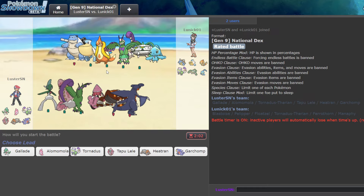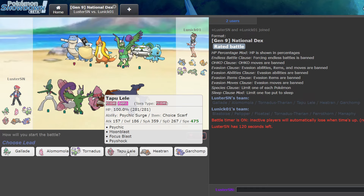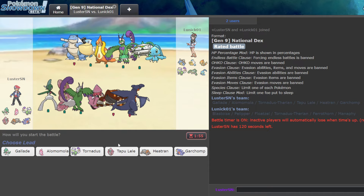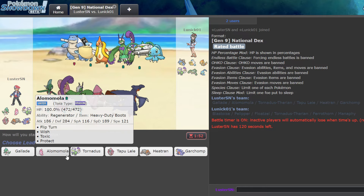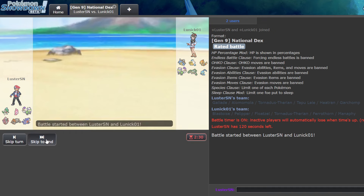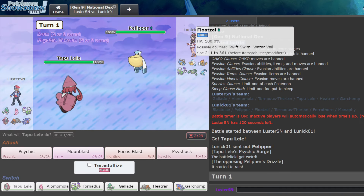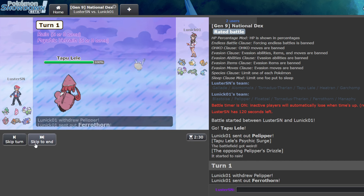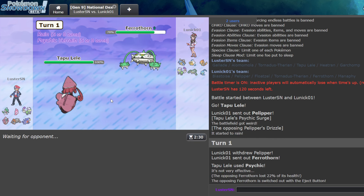I'm a bit afraid of the Rain Mons too, but we can beat them using Tapu Lele because they can't Aqua Jet under that terrain, and Alamomola can then tank the water moves. Let's lead off with something that threatens Pelipper. I kind of want to Focus Blast into Ferrothorn, but it's not worth it that early. They also have Eject Buttons, so we burned that immediately. What is your play though?